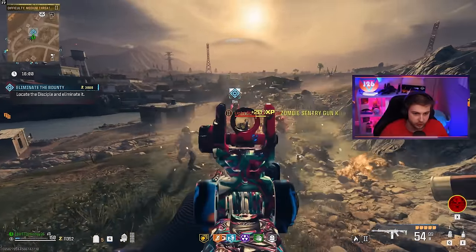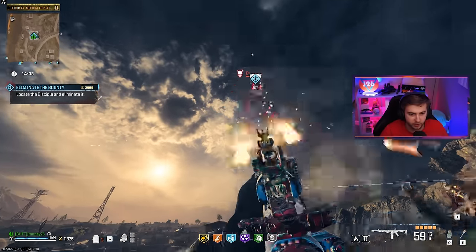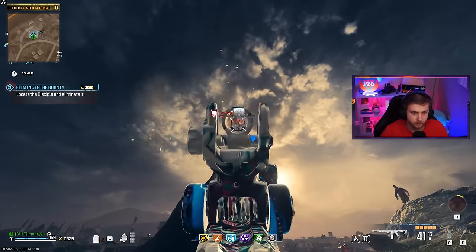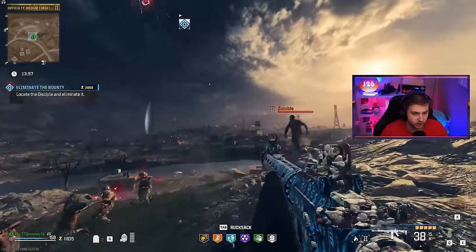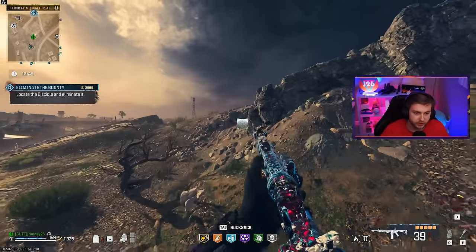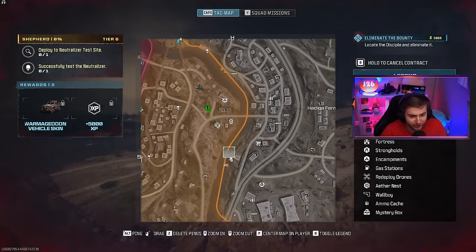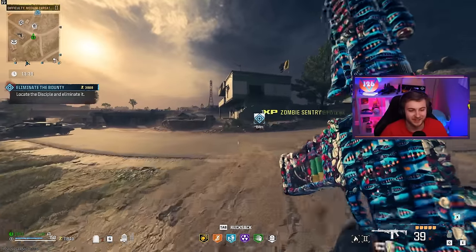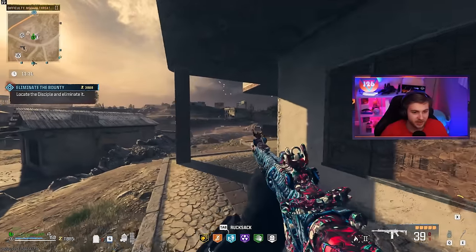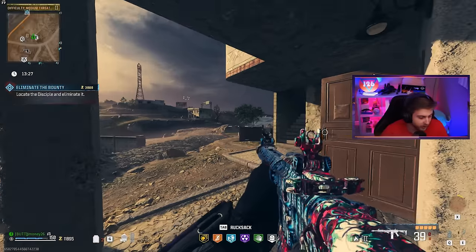These guns are a fucking joke. I'm going to have to nade him. Now he's just up here wave dashing - why are you so high in the air? You're lucky I got slugs to even reach you. And now he's flying across the map? He's 70 meters away, 80 meters, 90, 100, 200 meters away. He just relocated. I'm canceling this ass contract.